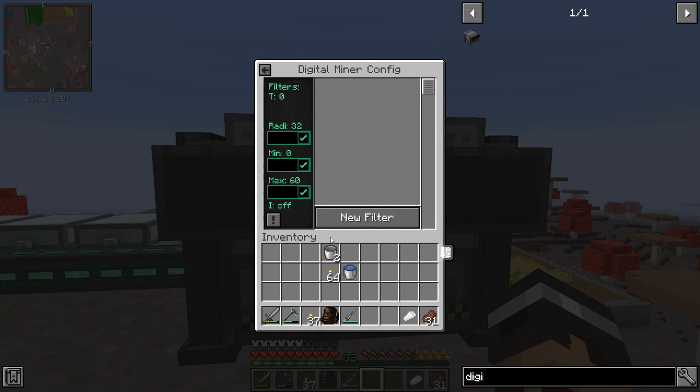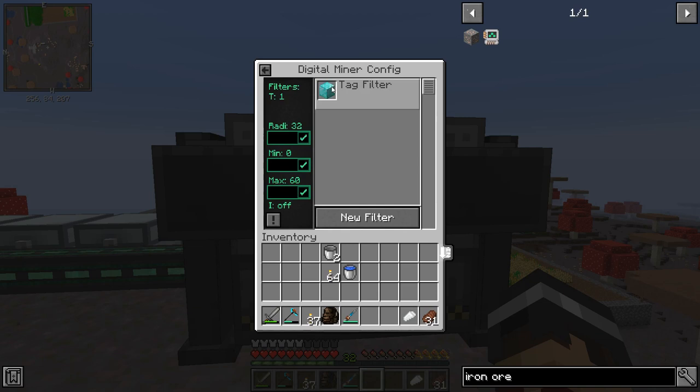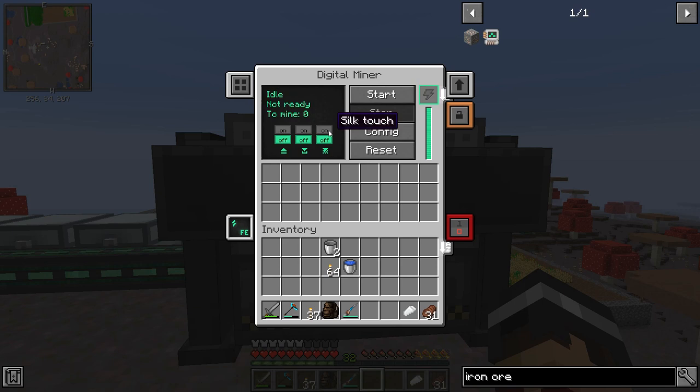Alternatively, you can use the tag filter. What it's looking for is a tag like 'minecraft:iron_ore' — if you type that in, it finds it. Some of them don't work perfectly but you can also use wildcards — for example, putting 'diamond' with wildcards brings up both diamond ore and diamond blocks. I don't want to do diamonds right now though because I want to wait until I can use Silk Touch. This machine can do Silk Touch — there's a little switch for it — but that uses even more power, so we'll skip that for now.